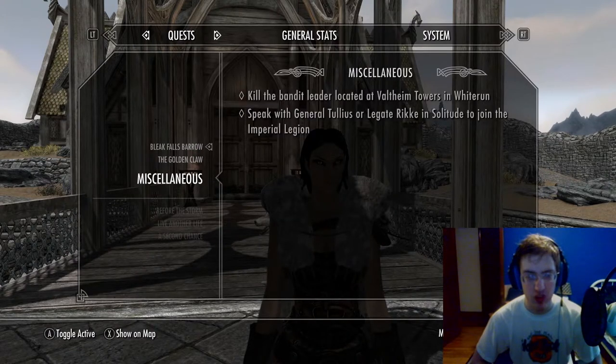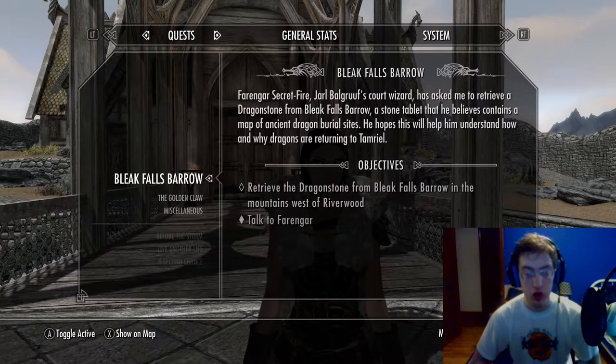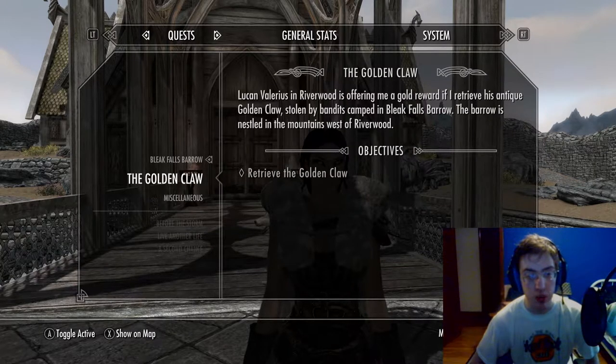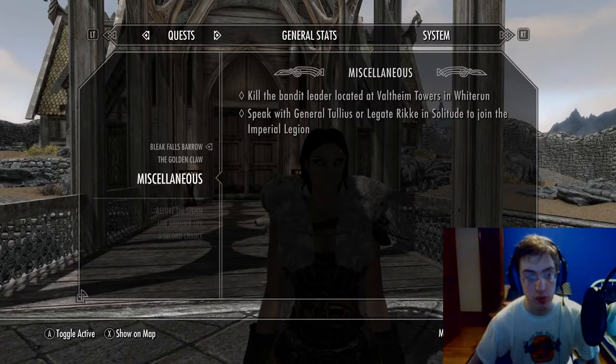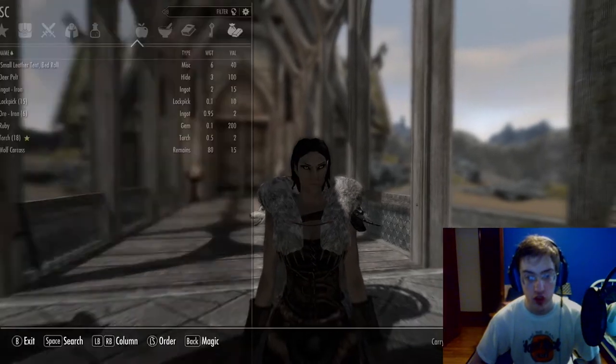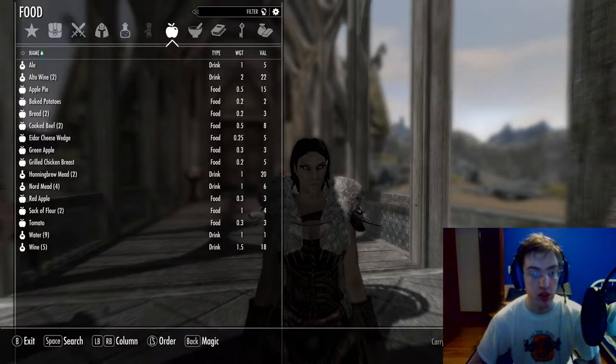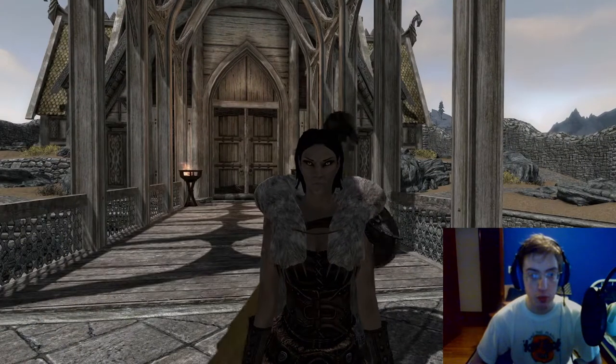At the moment, I'd say we're about maybe a part or two away from where I was in the Let's Play. We are at the quest to get the Golden Claw from Bleak Falls Barrow, and I currently have about 900 gold. So we're in a good place right now.